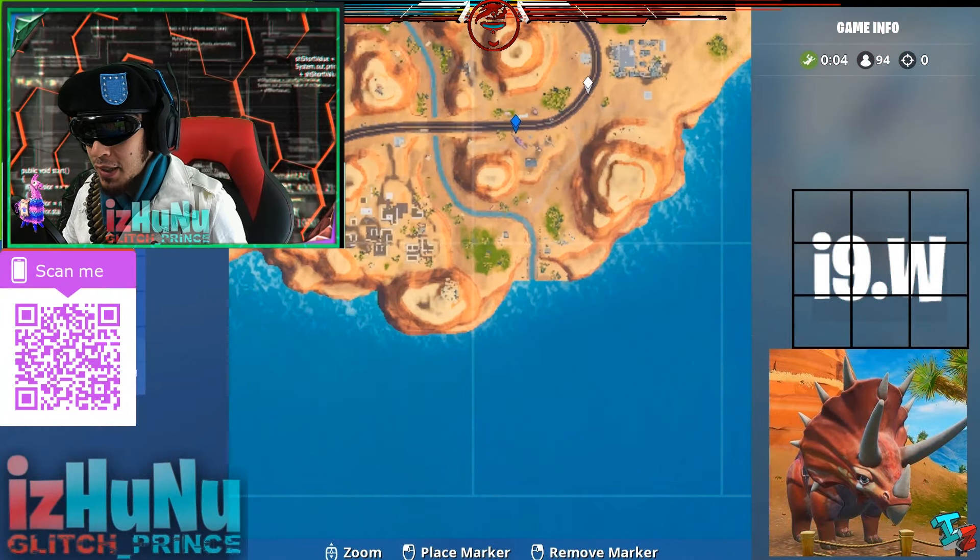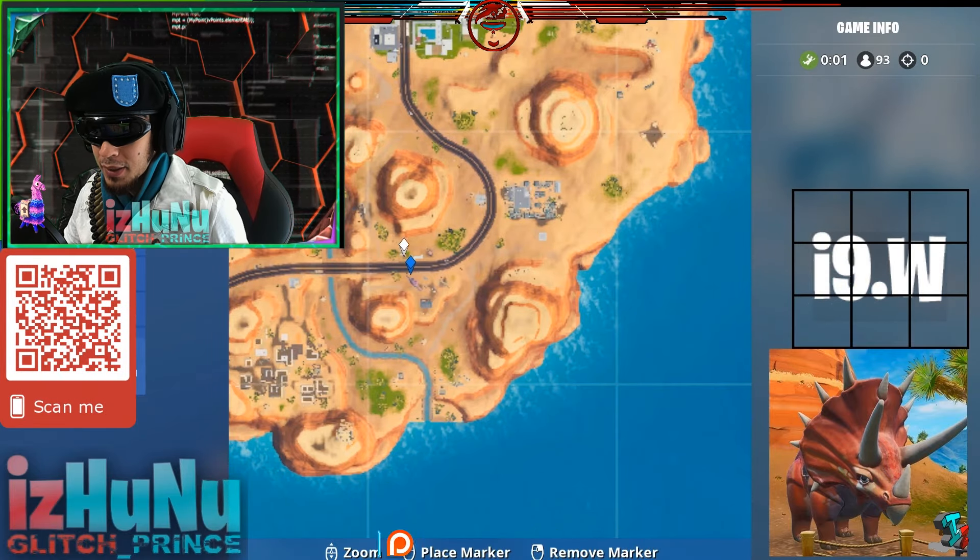Finally, in Indigo 9 — that's I9 on the west side — you'll find the dinosaur.